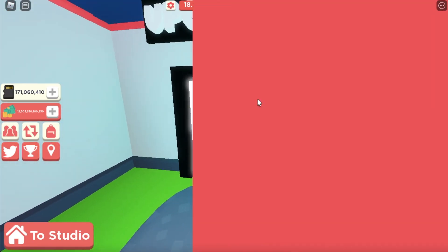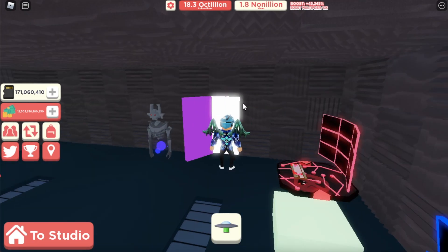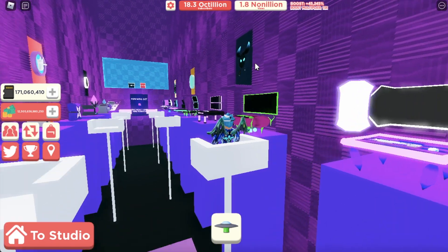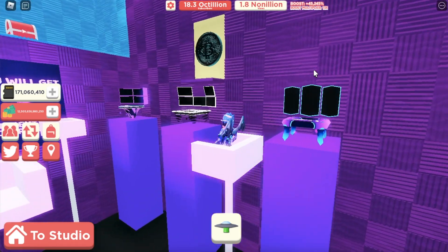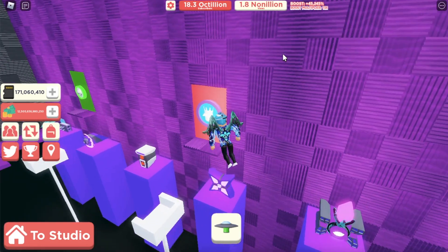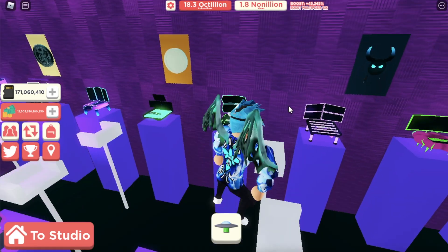I have no idea where anything new is - I'm guessing it's in the upgrade area. Let's go to the end and see. Oh my goodness, it's in here! Me and some other people in the YouTube Simulator Discord saw there was a secret room because someone glitched and was able to see it. There's a new chest up there too - no way, that's crazy!